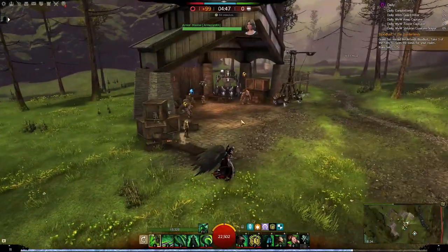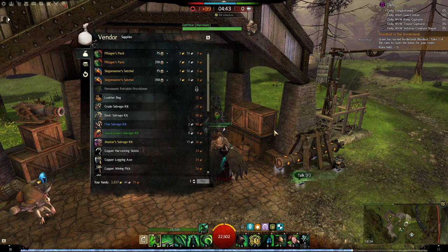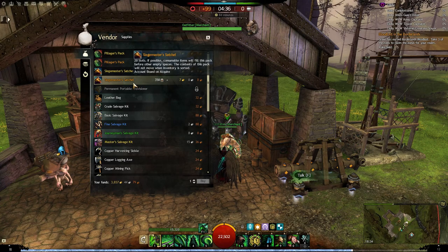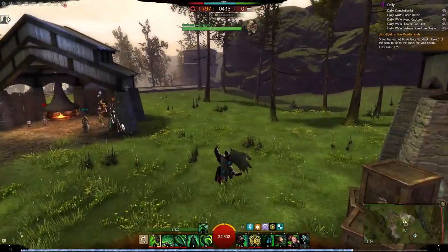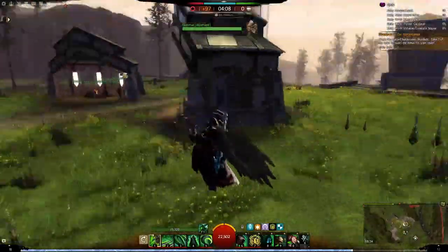By the way, there is one more option that is quite viable. If you go to the Outfitter merchant, you can buy Pillager's Packs and Sledgemaster Satchels - these are also not bad. It's pretty viable because it's only a few badges and seven gold. Have fun getting your baggies, and I'll see you next time!